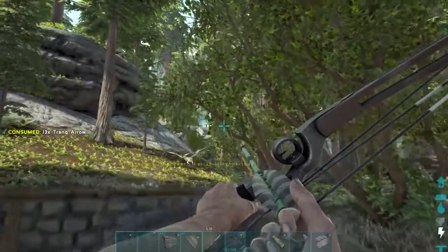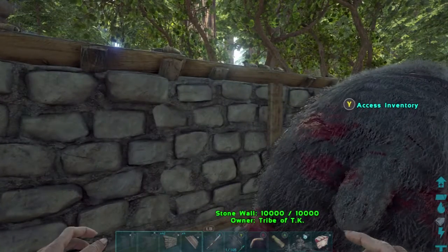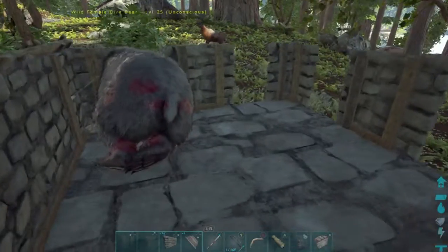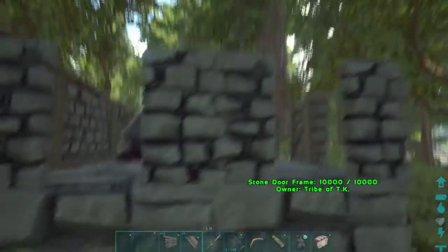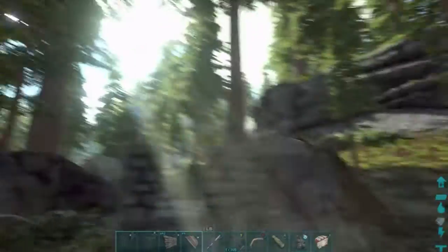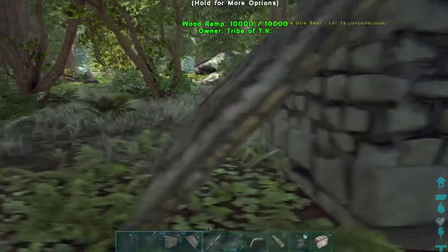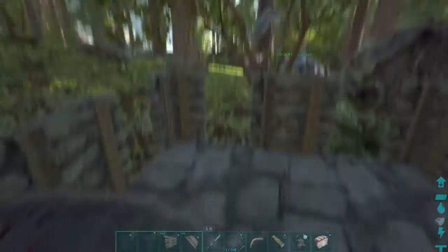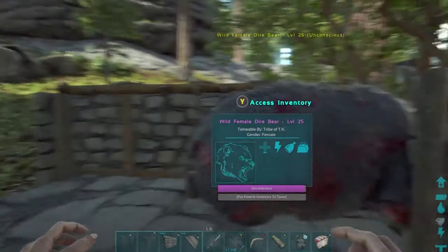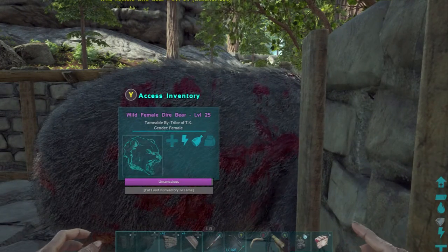That is how you tame a dire bear. Like I said, it's four foundations wide, you put two doors on the left, right, and front side. Whichever side you're going to put the ramps on, you put walls on that side, and then lure them up onto the ramp so the bear falls into the enclosed area.